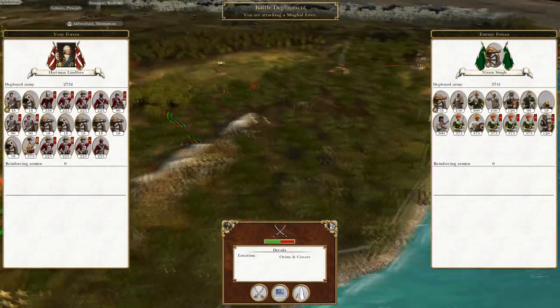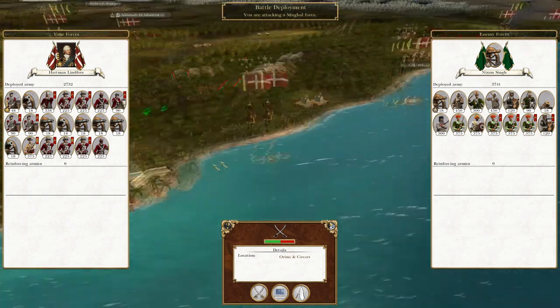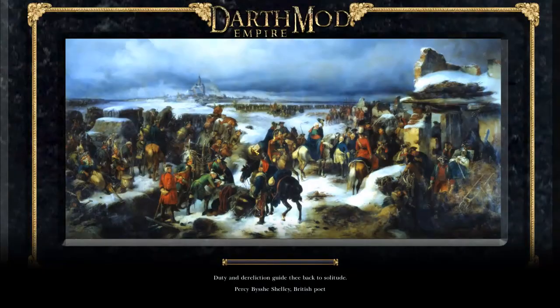But this army has slipped through the lines, through this valley here, and got between us. As you can see, we have trapped them on the coast with no escape. So without further ado, let us attack the army.